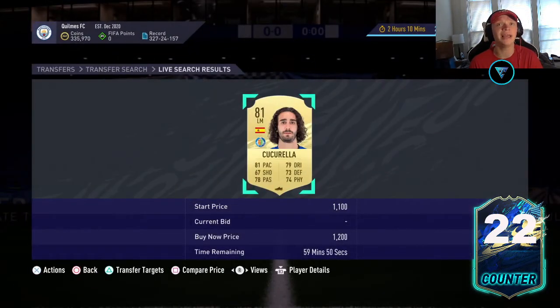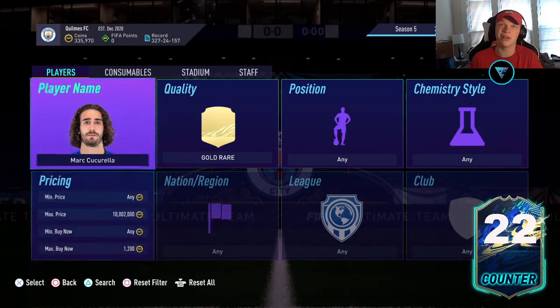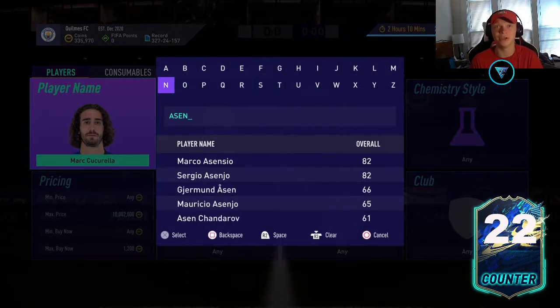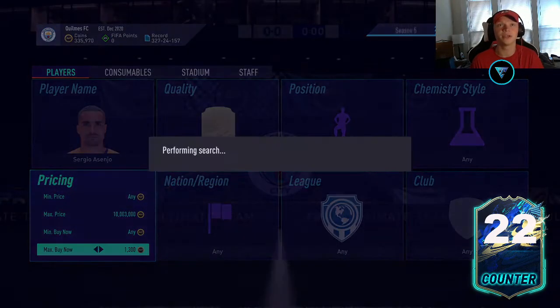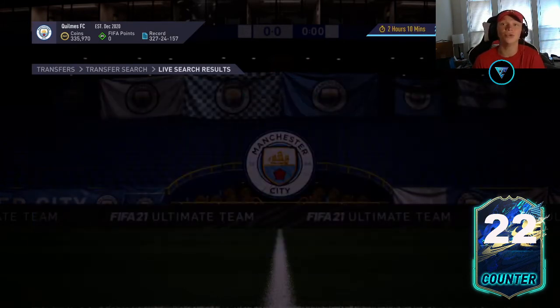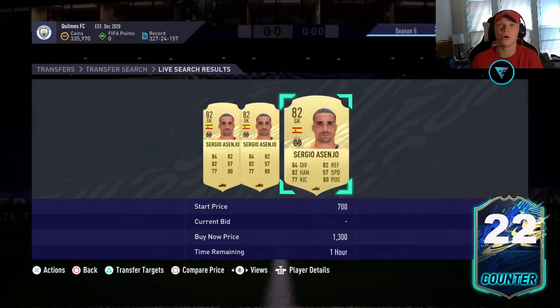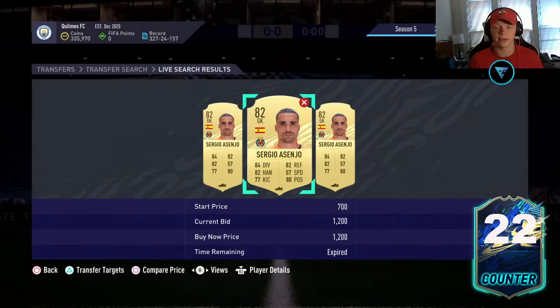Another one I like would be Cucurella — 81 rated, left mid, Spanish. So again, we're looking at Spanish gold rares with a relatively high rating in La Liga Santander. And then next up we're looking at Sergio Asenio — he's a goalkeeper, which kind of goes against looking for good positions since goalkeepers are the worst position to get. However, he is 82 rated for about 1,300 coins right now, so you can't really go wrong with that price. You can always pick them up for around 1,000 coins by sniping.